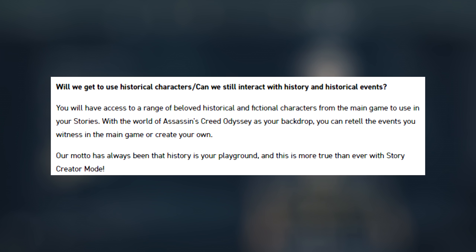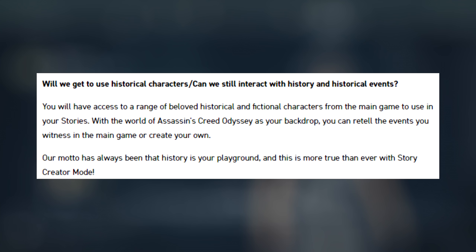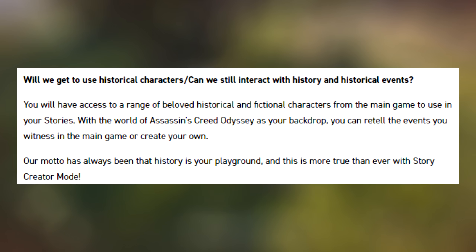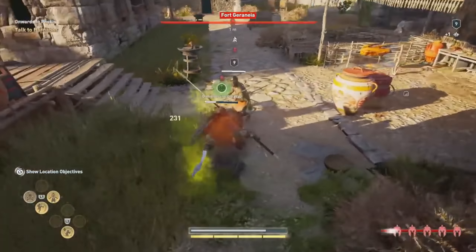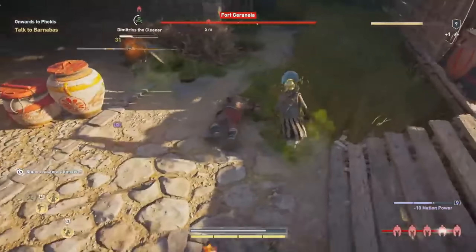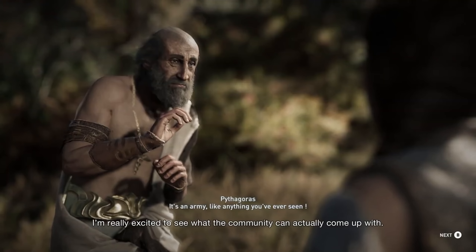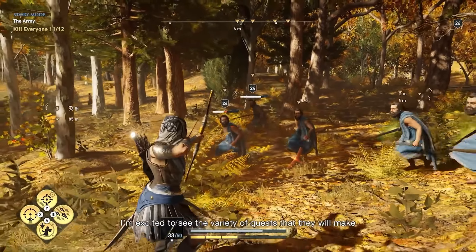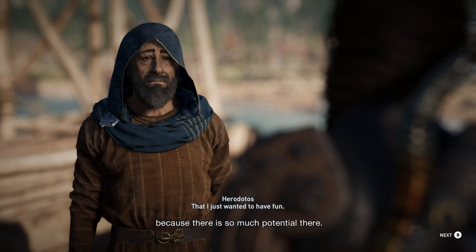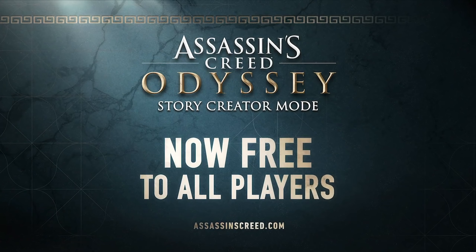Will you get to use historical characters and interact with historical events? You'll have access to a range of beloved historical and fictional characters from the main game to use in your stories. With the world of Assassin's Creed Odyssey as your backdrop, you can retell the events you witnessed in the main game or create your own. I think this is really awesome — since you have access to pretty much every major character, you can recreate moments in the main story and have them play out how you would have preferred. They showed in the trailer Kassandra fighting her own mother — just crazy stuff like this is going to bubble up.